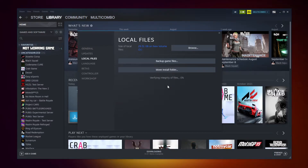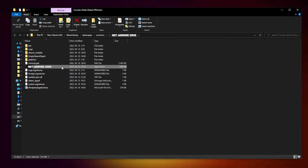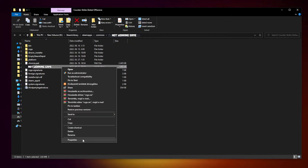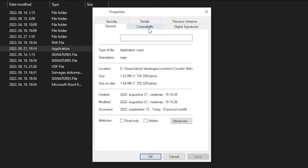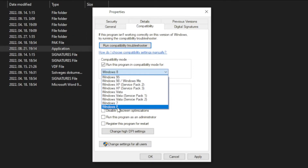Wait. After completed, click browse. Right click the not working game and click properties. Click compatibility. Check run this program in compatibility mode.